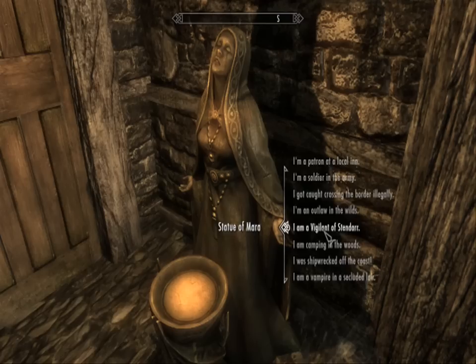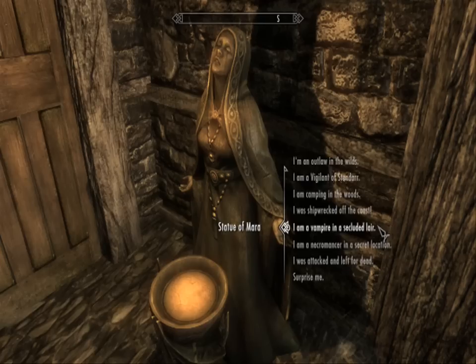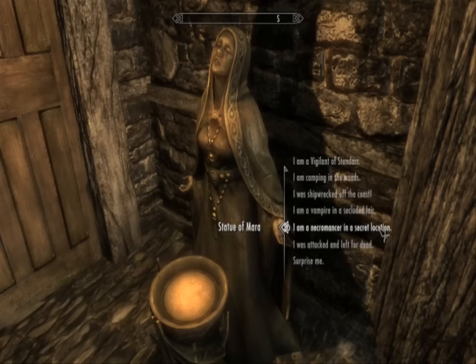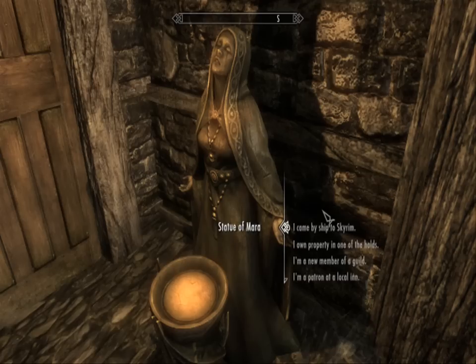Outlaw in the Wilds will have you wearing fur armor with maybe a dagger and a bow. The Vigilant of Stendarr will have you wearing robes as a Daedra-killing person. None of these come with their own personal quests yet, but it's just a way to skip the starting area. 'I am camping in the woods' - you'll be in the woods camping. 'I was shipwrecked off the coast' - you'll be on a coast shipwrecked. As a vampire, you'll start with all the vampire abilities - I think only a starting vampire though. A necromancer in a secret location, and 'was attacked and left for dead' - I don't know if you have any equipment or not. 'Surprise me' will obviously choose one of the above.